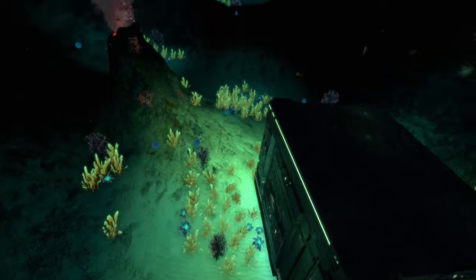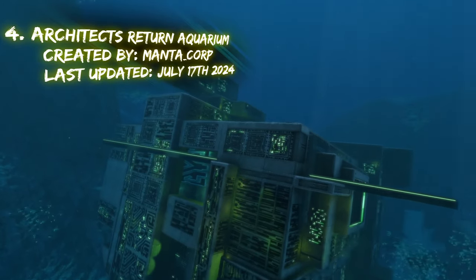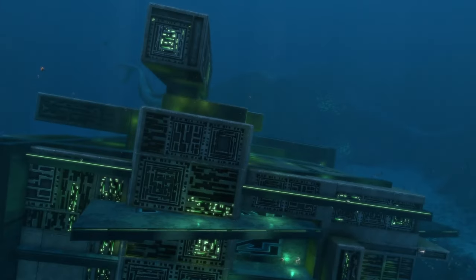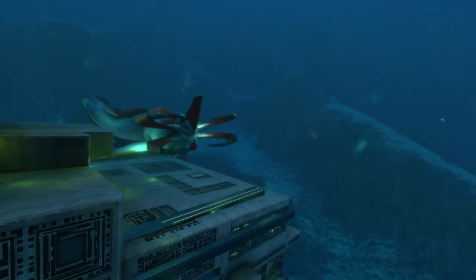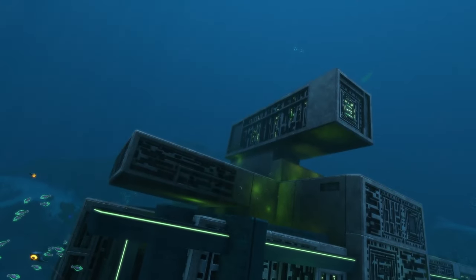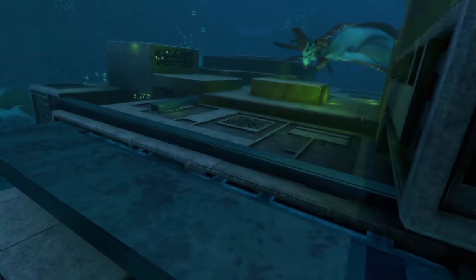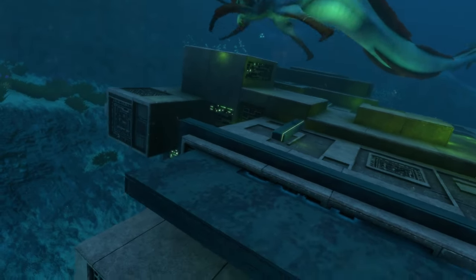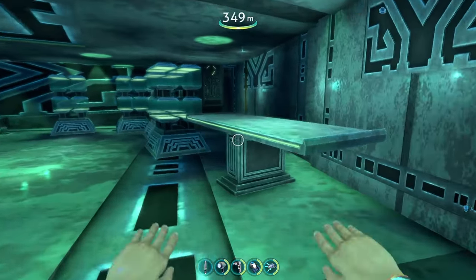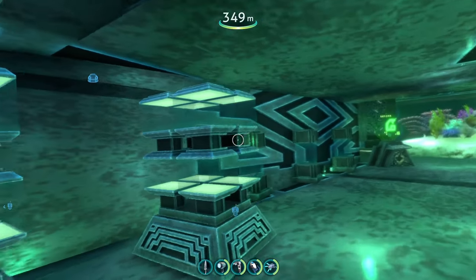Coming in at number four is the Architect's Return Aquarium mod, which adds an entirely new and much larger precursor base to the mountains biome — smack in the middle of it. A Reaper Leviathan patrols the area outside. You can enter the big aquarium structure, though be aware there are some invisible walls and the entire interior is underwater, so you can't walk around like a regular precursor base.